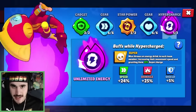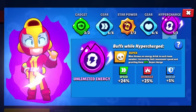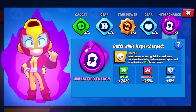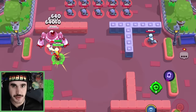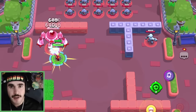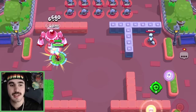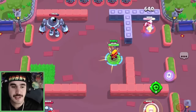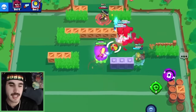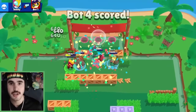Max's hypercharge, Unlimited Energy, I think is insanity. Max throws an energy drink to each team member, increasing their movement speed and granting them 25% supercharge. Max takes 8.75 full shots, or 27 total bullets, to gain her hypercharge. You are faster with the hypercharge Max super than you are with just regular speed, but I also think that's just because you have the Max speed stacking on top of the hypercharge speed buff.